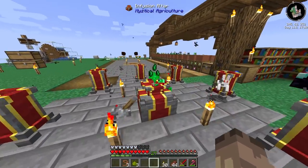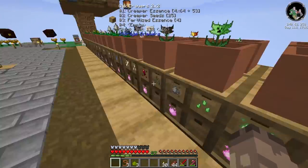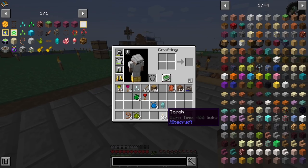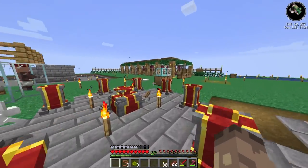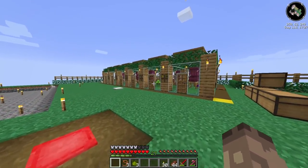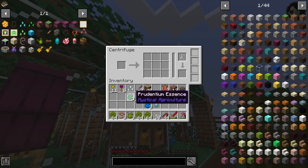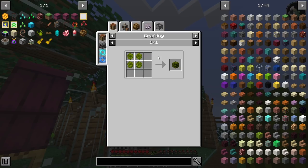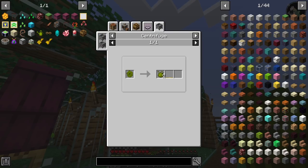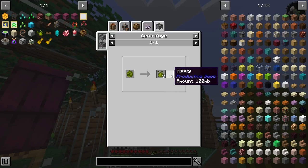All in all, a pretty cool episode so far - we're doing all right. I'd like to try and get myself a diamond seed as well today, but am I maybe pushing my luck? I mean, to be honest, I do have tons and tons of this honeycomb. So why don't I chuck this in the centrifuge? It will actually produce between four and seven pieces of inferium per honeycomb, so it's actually pretty decent.